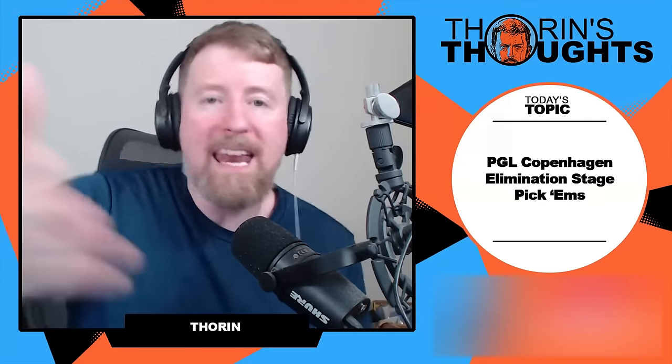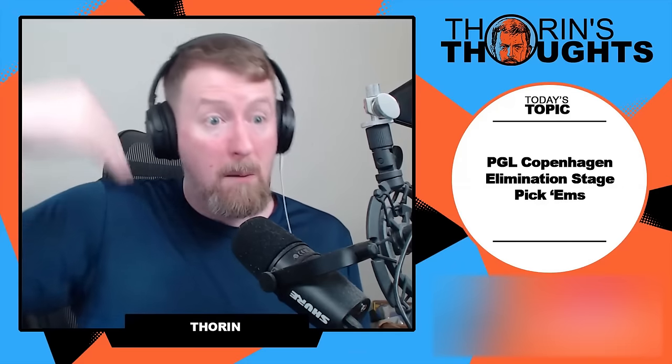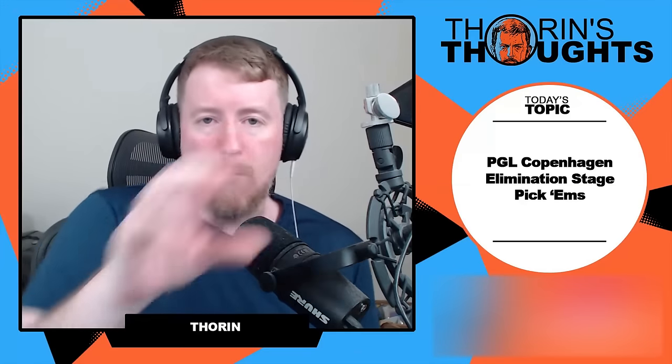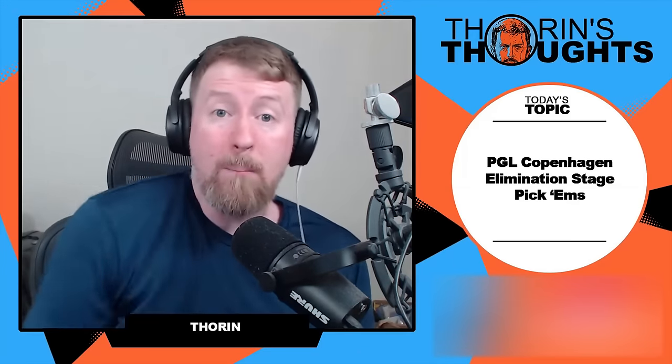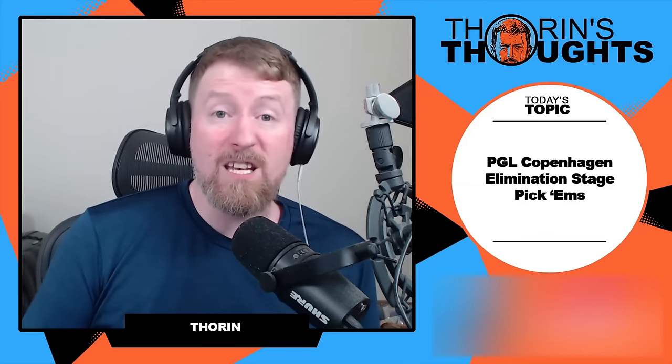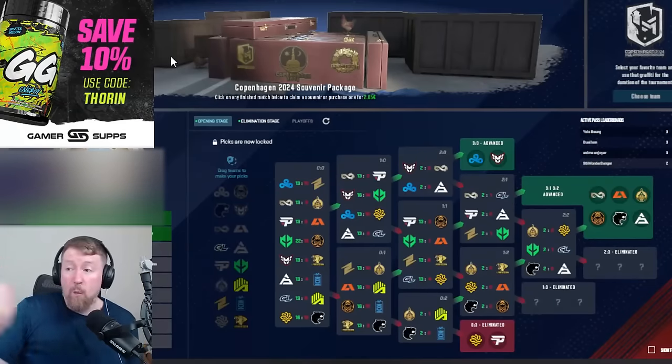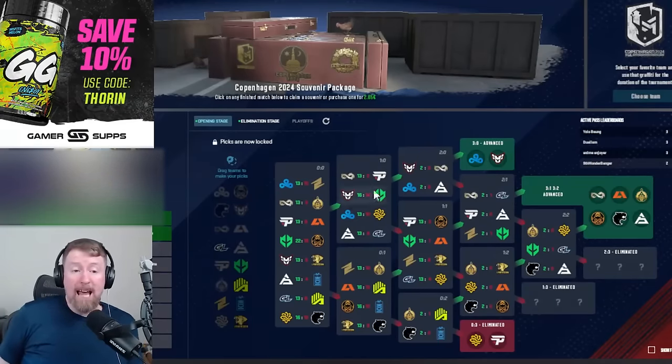It is a bit tricky with this terminology, but we get it now. We understand it's going from top 24 to the final 16 to the final 8. Those are the best and easiest way to remember the three different phases. On the pick-ems, it's a different style now. You had to do it a little bit differently — you couldn't use the loophole for the 3-0. But spoiler, I did get my five picks, which is all you need to get the next round, and my coin is still alive.